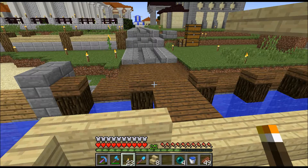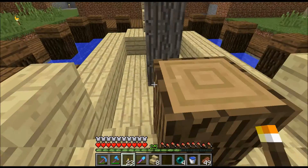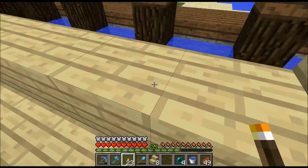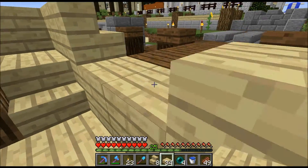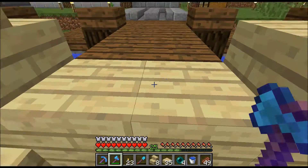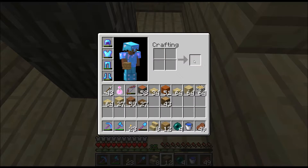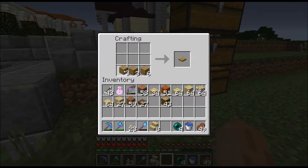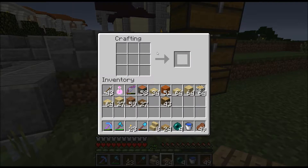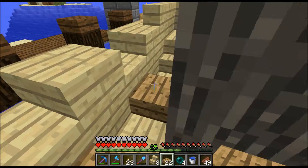Maybe get a lever and put that there, or a button — button might work. All right, got a little area for the captain. We're going to have one, two, three — oh, that worked out perfectly. Here we would have benches — for lack of better resource I'm just going to use oak. These guys are the rowers, where the rowers would sit. So we've got some rower people.